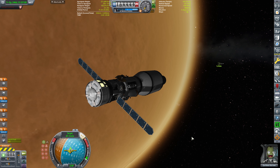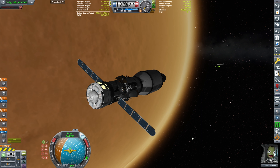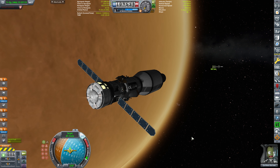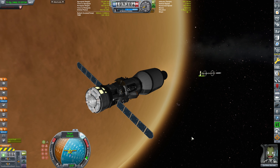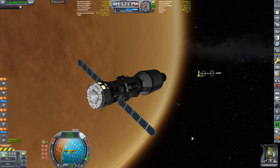If you'd be interested to see that blooper episode, I could actually post it as a short later on — let me know in the comments below. We are 1,000 meters out and approaching the station quickly at 47 meters per second. This is scary, actually. Let's reduce the velocity by a little bit. It's a huge station, I can tell you that much.